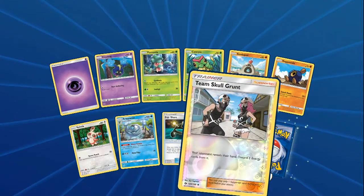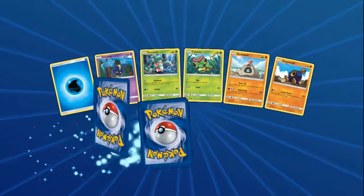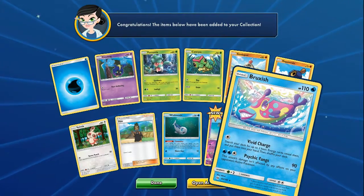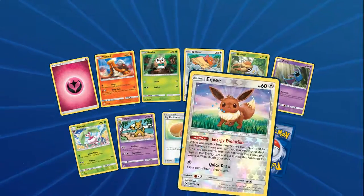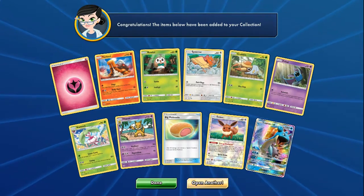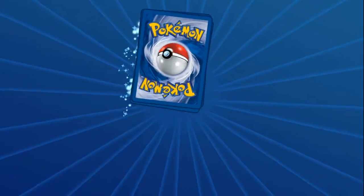Experience Share, Reverse Holo Team Skull Grunt, and a Cosmog. That Legendary - it sucks that Solgaleo has to evolve from Cosmog. We got a Reverse Holo Eevee and the rare is a Lapras GX - that is dope! So we got our first GX. Another Eeveelution - I want that Umbreon. We got a B-Rare and another Golduck. I've gotta get some Golduck Breaks, test him out. Energy Retrieval, Parasect, and another Primarina. We got three Primarinas and two Golducks so far.